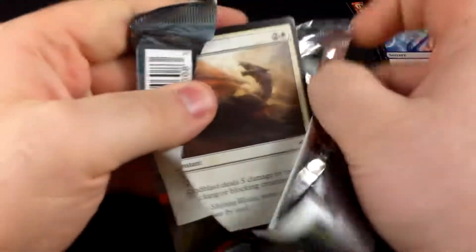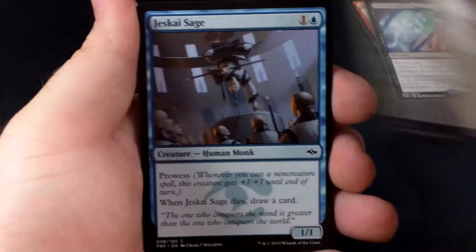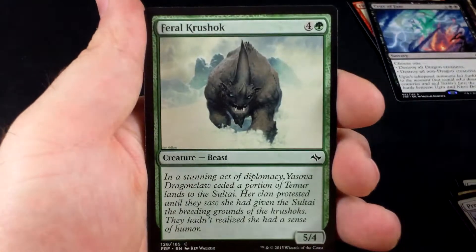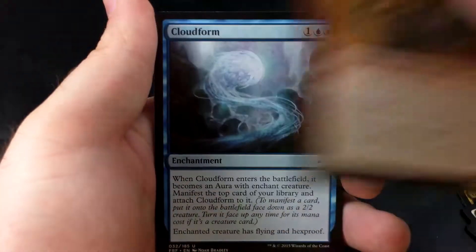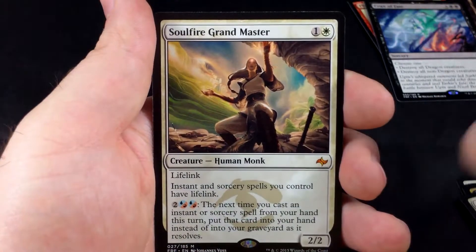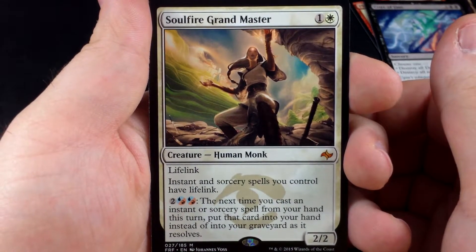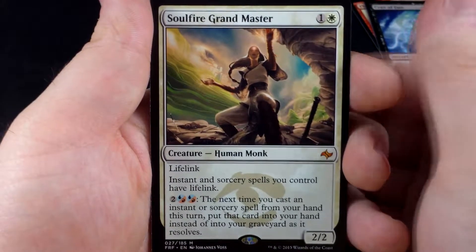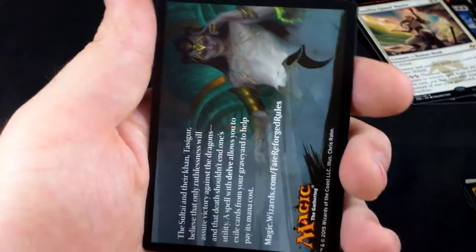Next pack. We start off with a Sandblast, Jeskai Sage, Sultai Runemark, Grim Contest, Pressure Point, Feral Krushuk, Greathorn Krushuk, Bathe in Dragonfire, Frontier Mastodon, Defiant Ogre, Cloudform, Wandering Champion, Fruit of the First Tree, and a Soulfire Grand Master — very cool. The card didn't see as much play as I thought it would. Even now it sees a little bit of play but it's not nearly as widespread as I thought it would be. Still think it's worth a couple bucks. Very happy with that pull. We have a Bloodfell Caves dual land and then a Tip Card.